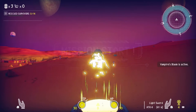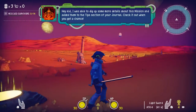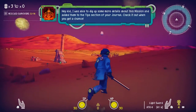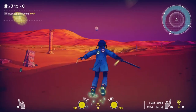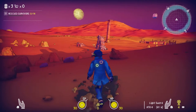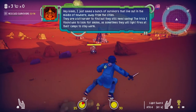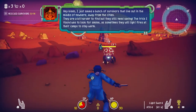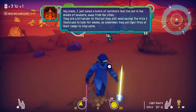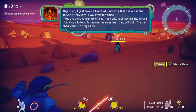That's pretty remarkable if you ask me. Alright — hey kid, what's up? I was able to dig up some more details about this mission and added them to the tip section of your journal. Check it out when you get a chance. Okay, so saved a bunch of survivors that live out in the middle of nowhere, away from the cities. They're a bit harder to find, but they still need saving. The tip I found was to look for smoke, as sometimes they'll light fires at their camps to stay warm.